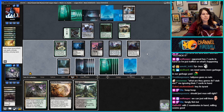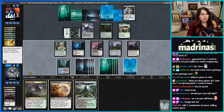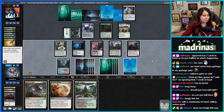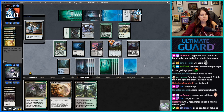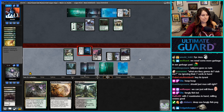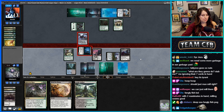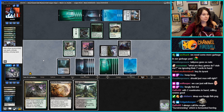Maybe I should be tapping Dryad Green Seeker at upkeep now to make sure we don't draw lands. They tap my Artisan. I'll accept — hit with Vampire Nighthawk. Wow, they traded. I guess they just didn't want to take more damage from Nighthawk.